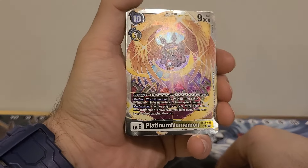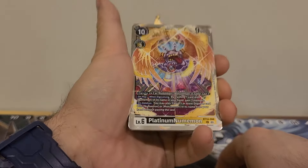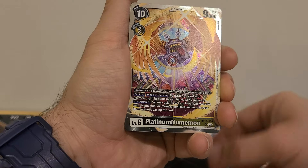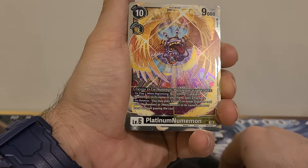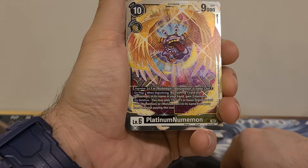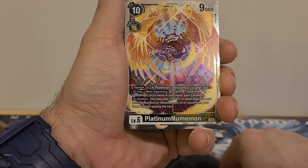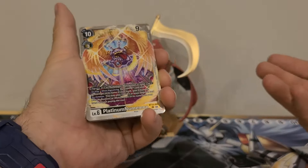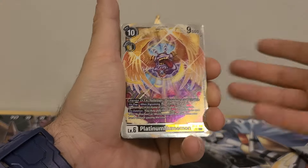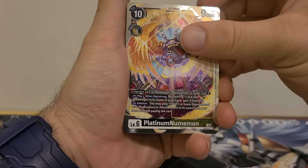We got Platinum Numemon. 10 play cost, 3 Digivolution costs, 9,000 DP. Can Digivolve from yellow or black, he is dual color black-yellow. Digivolve from level five with Numemon or Monzeemon in its name for a cost of three. On player when Digivolving: by trashing one card with Numemon in its name in your hand, gain two memory. On deletion: you may play one level five or lower Digimon card with Numemon or Monzeemon in its name from your hand without paying the cost. He works with the Monzeemon/Shinmonzeemon deck that I built. He gets a pass.